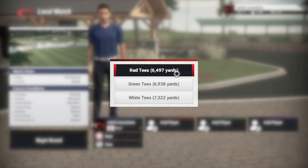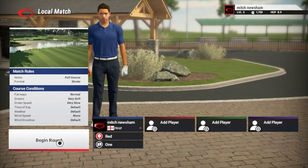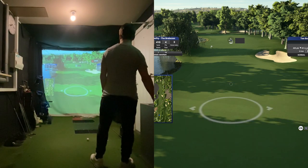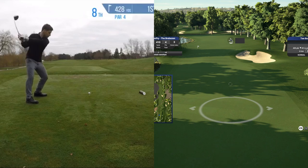We're going to go off the red tees like we usually do because I've only got limited space in my golf simulator, and a six iron is the biggest club that I can hit. So we're starting out on the eighth here at the Brabazon — I'm going to go through the eighth, ninth, and tenth holes.